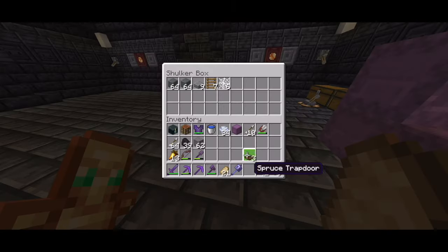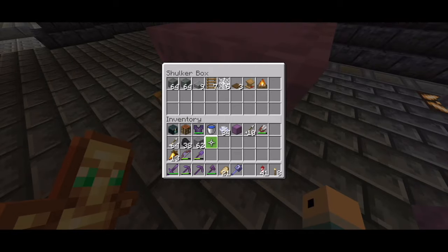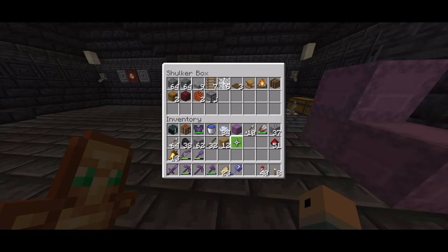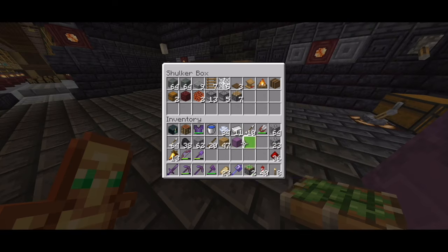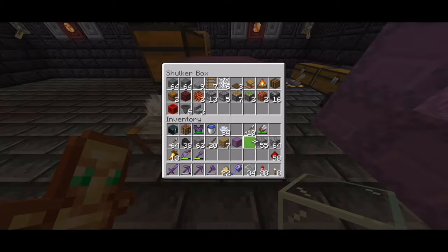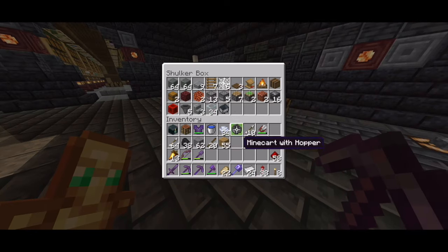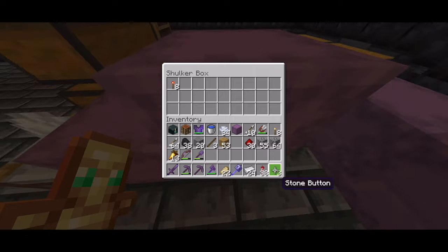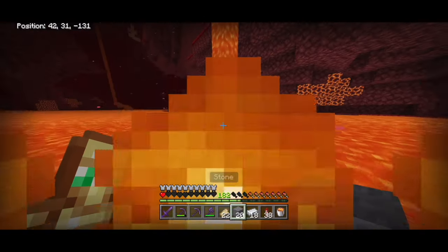Continue gathering items which includes three shaft doors, a lectern, a campfire, a barrel, two regular chests, a piece of netherrack, two pieces of magma, 13 droppers, five dispensers, seven pistons, two sticky pistons, two copper bulbs, 18 observers, one block of redstone, five hoppers, three stairs, 34 glass, one minecart, a hopper minecart, 33 redstone, six repeaters, eight comparators, eight redstone torches, three buttons, a lever, and two buckets of water.